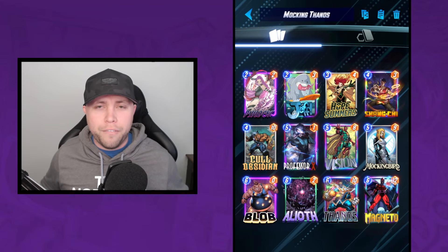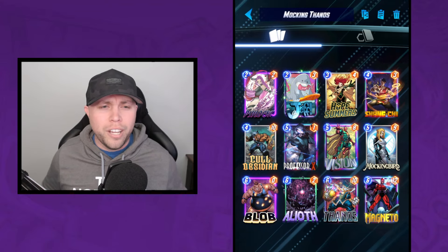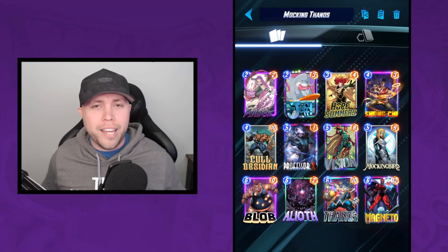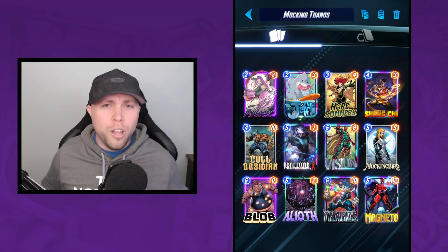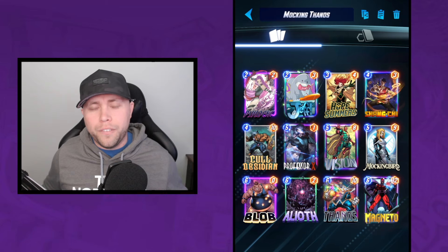Pretty good move. We are running Cull Obsidian — he is just a great stat line at 4-10, and because we have all the Infinity Stones it's usually not an issue putting him into any lane we want. We've got Professor X; there are so many times you can lock a lane down and make it yours, then all you have to do is win one other lane, which is why we have Alive now in the list.